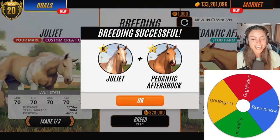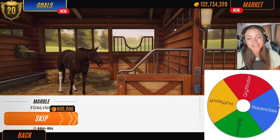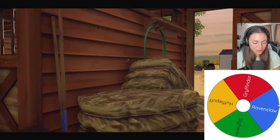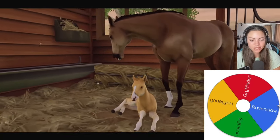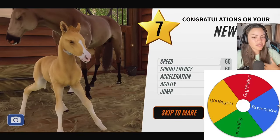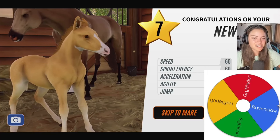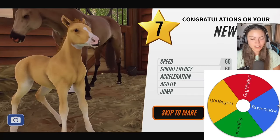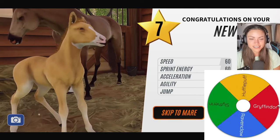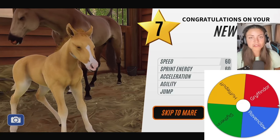I tried to find a sorting hat generator online but I couldn't find one, so we're using the spinning wheel today. Let's go straight in — oh, it's a little palomino! It's got that strange beard thing underneath but it's cute. I love a palomino. Let's take a picture and then go over to the spinning wheel to see what house this little guy's in. Oh — Gryffindor!